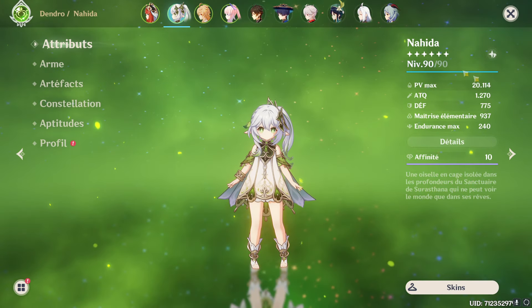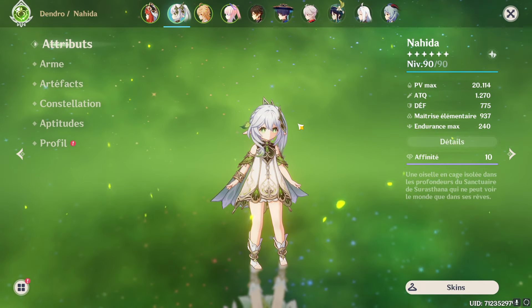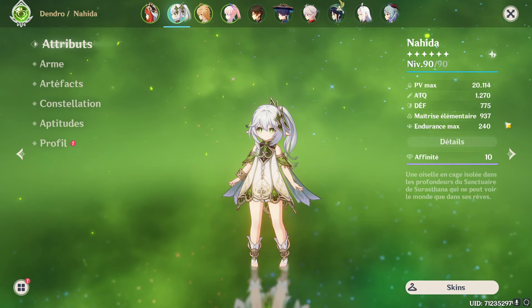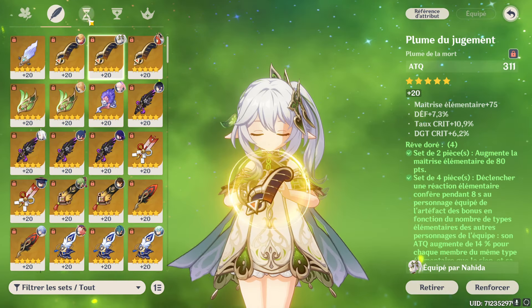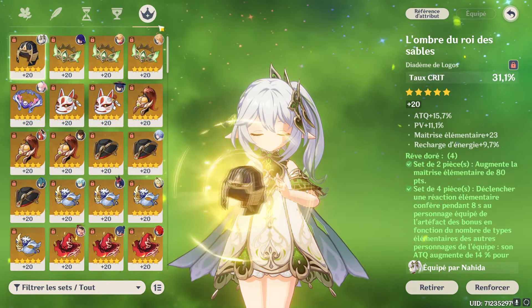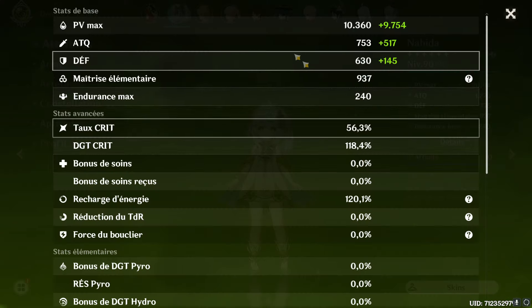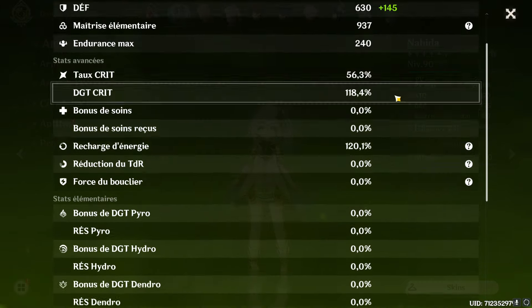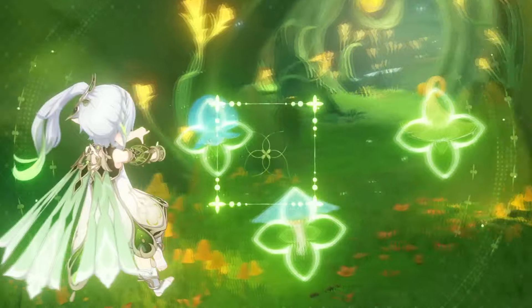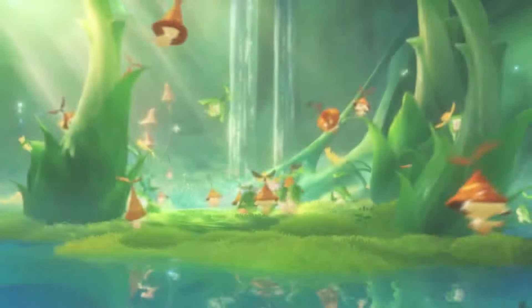Pour finir, voici mon build et mes stats globales. Tous les showcases de cette vidéo sont faits avec ce set. Je suis en 4 pièces Rêve Doré, avec un sablier EM, une coupe EM, et un casque taux critique. En arme, la Mémoire des Rituels. Elle est à 937 de maîtrise élémentaire, avec 56/118 de taux crit/dégâts crit, et 120,1 de recharge d'énergie.